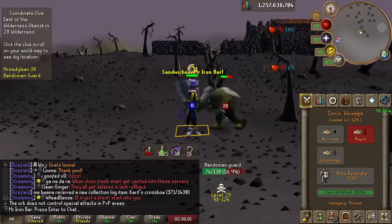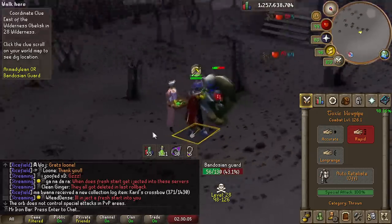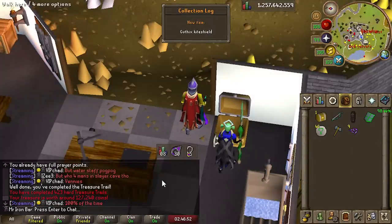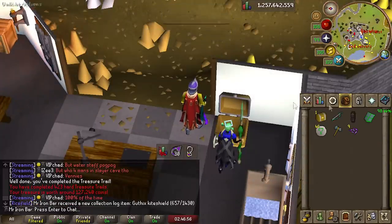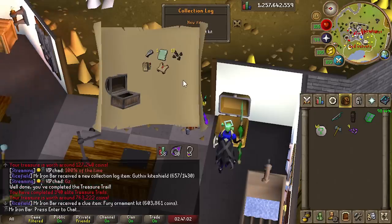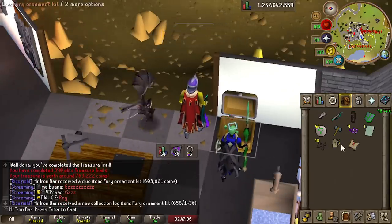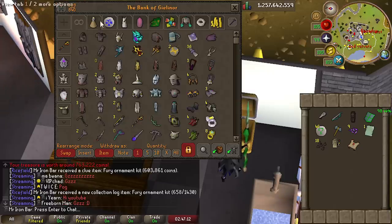I can't believe they updated the sandwich lady so that it gives you a chance at a stale baguette if she makes you choose baguette. Got this kite shield — collection log slot 657. What's next? Oh, Fury Ornamentation kit again — another one. That's my third one. I got two of these before the collection log. I'll just make another Fury, to be honest.